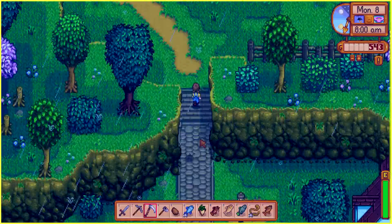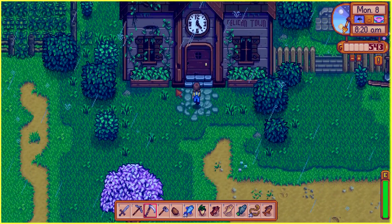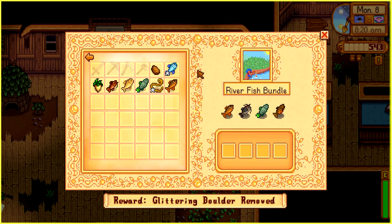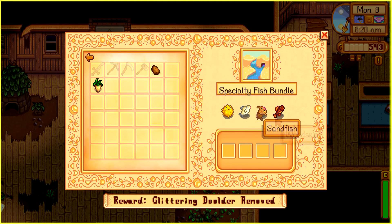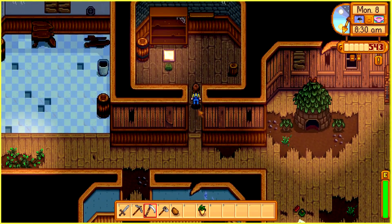In the previous part, we unlocked the little fish tank at the community center, so I'm gonna put all the fish I got so far in there. I'm not sure if we can catch any other ones in spring — I'm not very good at fishing, so it'll probably take a while. For the river fish bundle, we have the sunfish but we weren't able to catch the catfish. We also have a bullhead and a carp for the lake bundle. We can get the ghostfish after reaching level 20 of the mines.